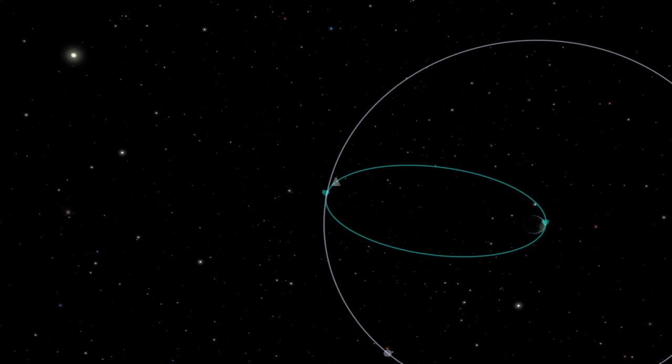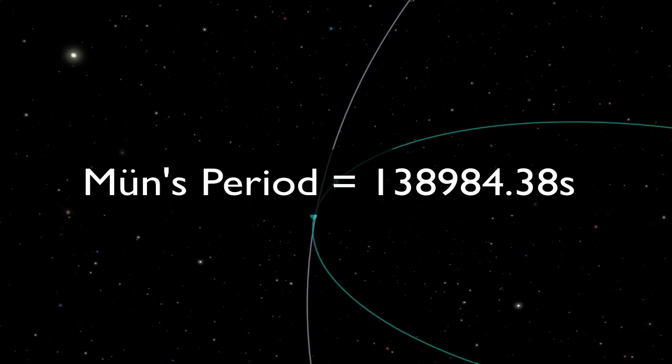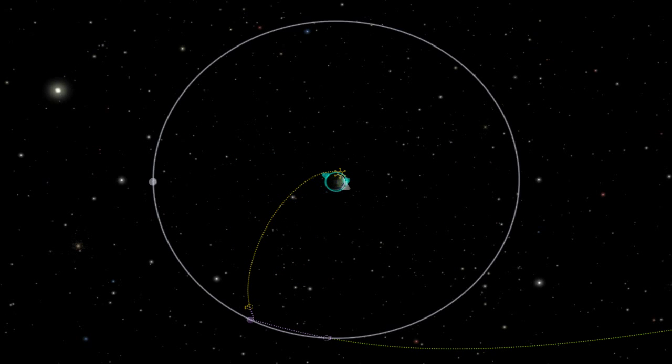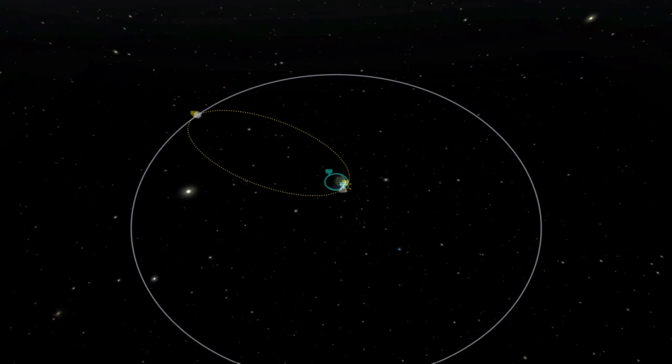According to the wiki, the moon's orbital period is 138,984.38 seconds. So in the time it takes to get there, the moon has traveled through about one-fifth of its orbit, or about 75 degrees. This means we should start our burn when we're 180 minus 75, or 105 degrees, behind the moon in its orbit so we can intercept the moon. We could have just moved around our maneuver node to figure that out, but that's not nearly as cool, is it?